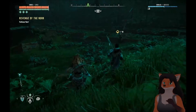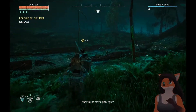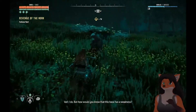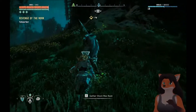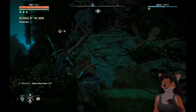You do have a plan, right? You've followed me this far, even into the ruins — I thought you trusted me. I do, but how would you know that this base has a weakness? Patience, Varl. You'll know soon enough. Is the weakness that they have a large storage of blaze? Because I have a feeling that's what it is.